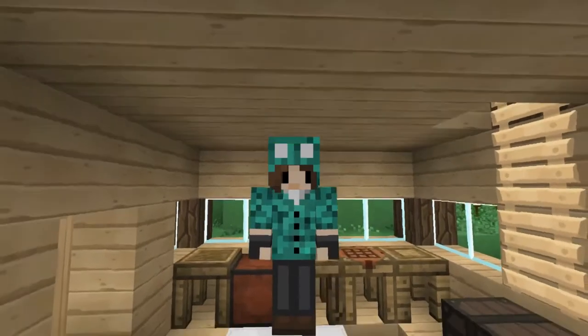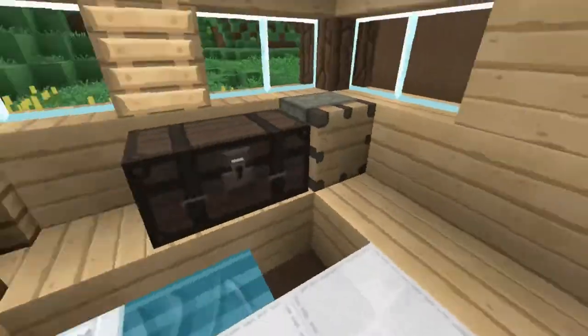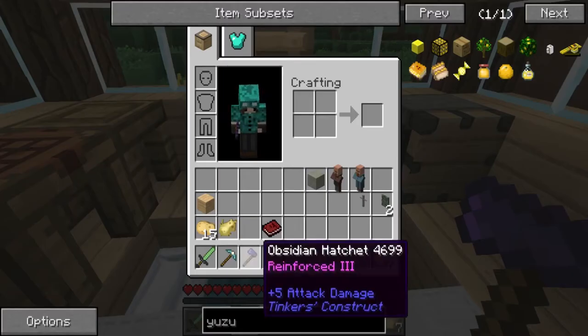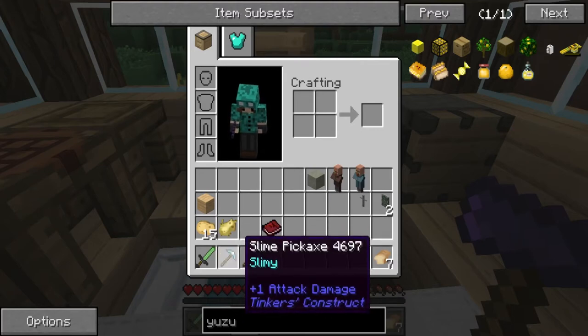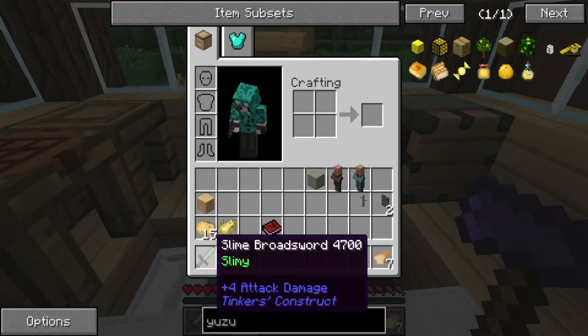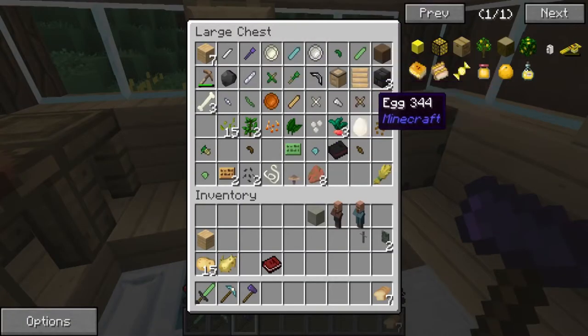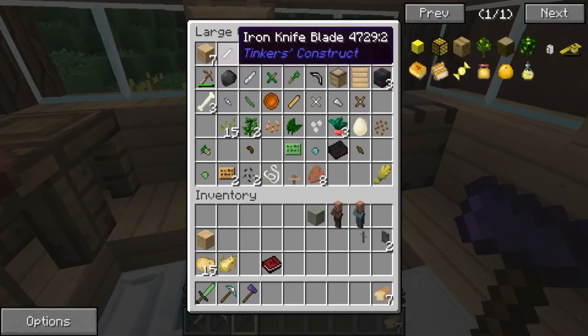Hello people of the internet and welcome back to Pudzicraft. I haven't done much since we were last here. I made a couple of tools — an obsidian hatchet, a slime pickaxe which is really low, it's all they had, and a slime broadsword which will get us by. I basically just had a look through here and took what I needed and left what I didn't need.